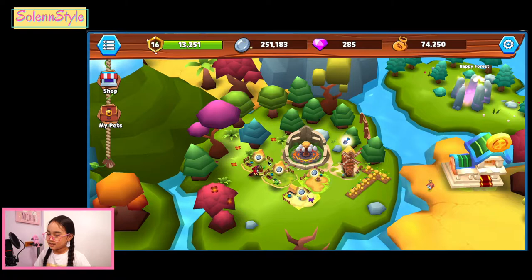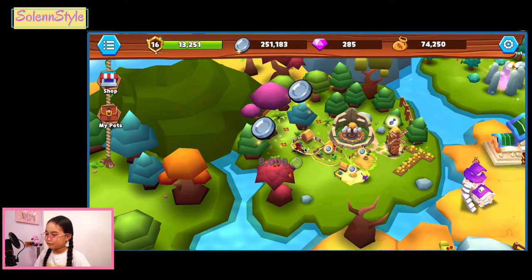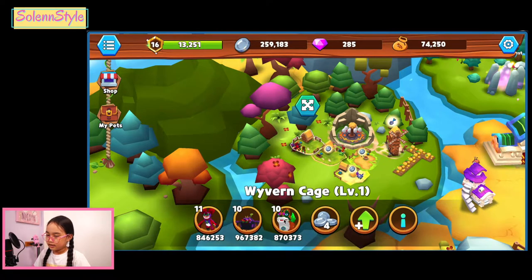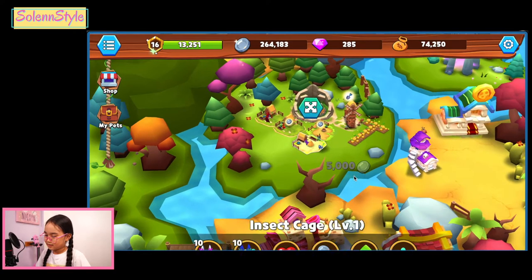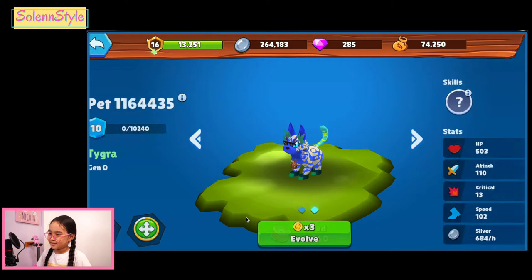So you can see that I already have four cages. And I have new pets — oh my gosh, look at that. They also changed. I have new pets. And there's a new pet — see?